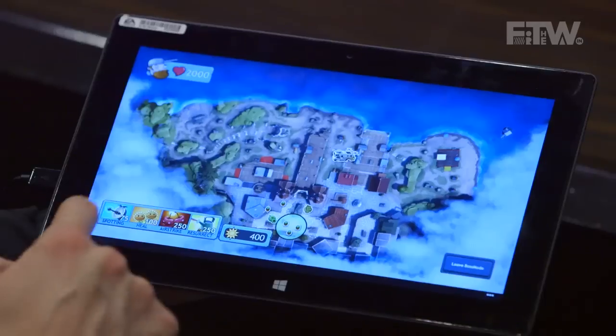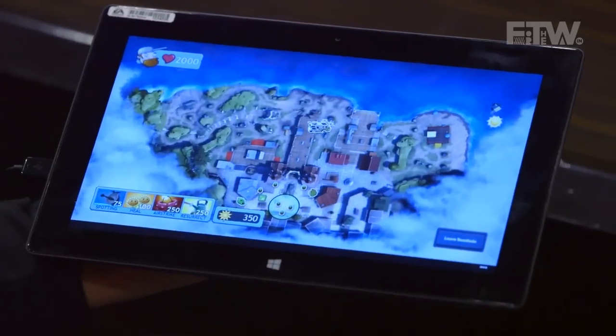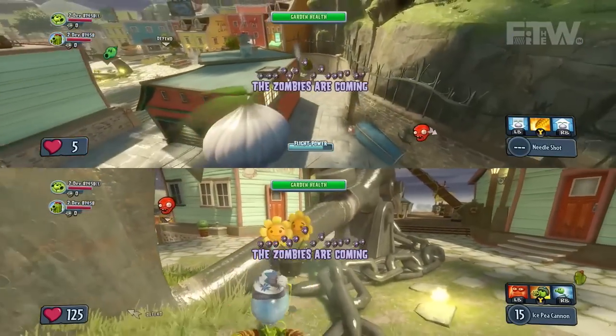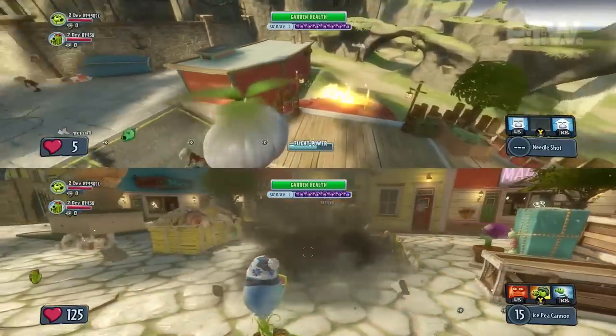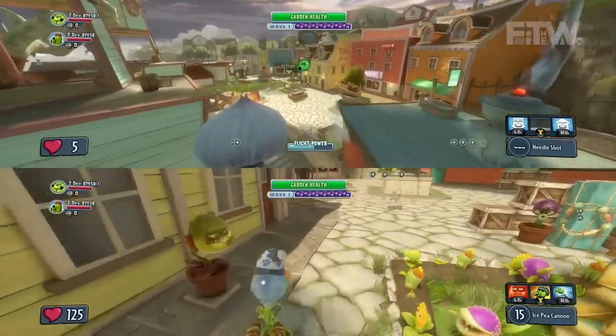One thing you can drop are spotting stations, which spot enemies near the base or your teammates and show them on the HUD as well as on Boss Mode. There are also heal stations to keep your teammates healthy while they're fighting — you can drop these right by the base or wherever teammates are. My favorite ability is to call in air strikes: a big cherry bomb strike that you drag and drop onto the battlefield, taking out clusters of enemies with exploding cherry bombs.